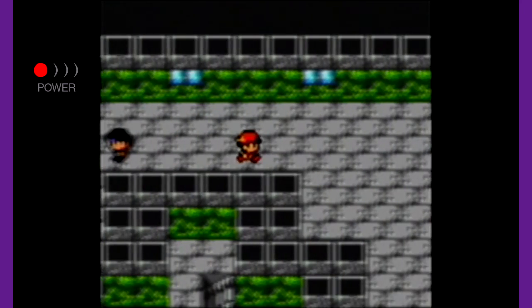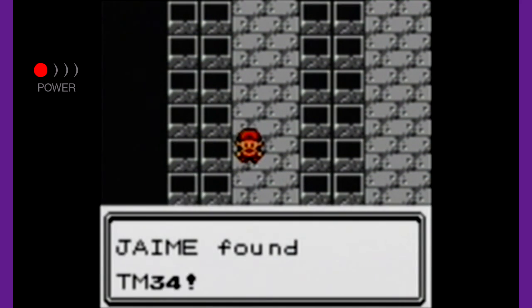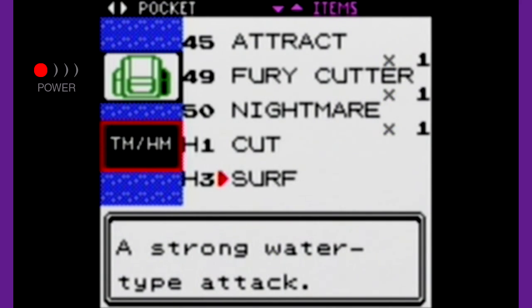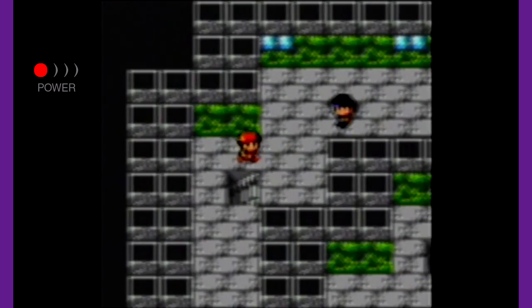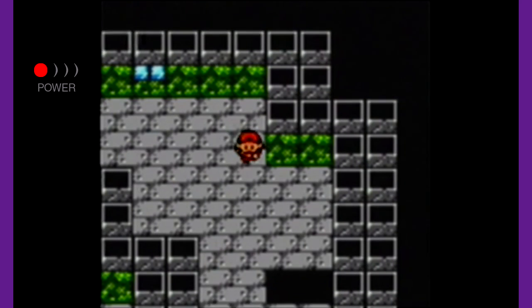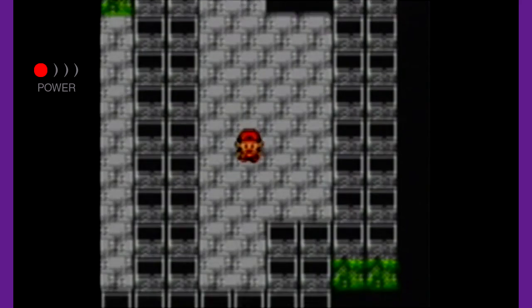I wonder if there's something on the other side — there is. We found TM34. TM34 is Swagger — it raises the opponent's attack sharply but makes them confused. The only thing good about Swagger is they can hit themselves for bigger damage since they're confused. And there's a Rare Candy! That is so nice.